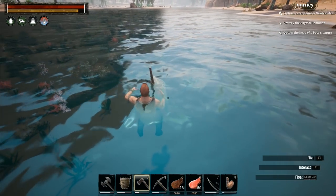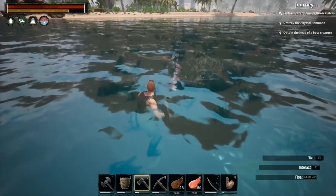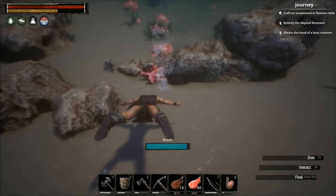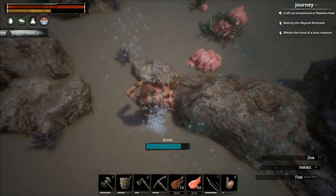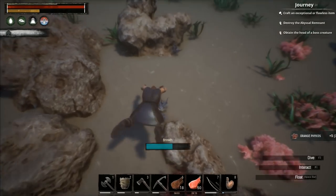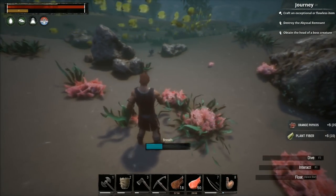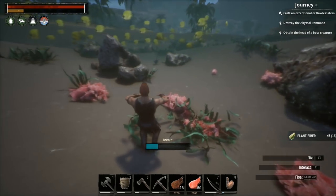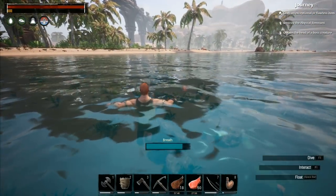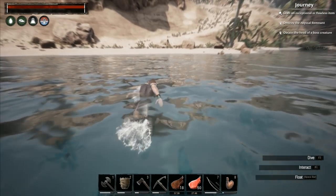That one was still alive - I started harvesting it while it was still alive and I do feel a little bit bad. Why are there bubbles here? We can get orange phycos there - and that one is plant fiber. I don't have much breath so I'll surface. I got a load of orange phycos - we don't need to worry about any more of that for a little while. That's going to be useful.